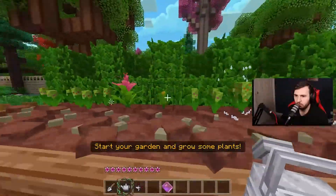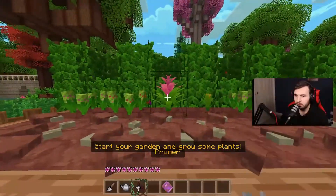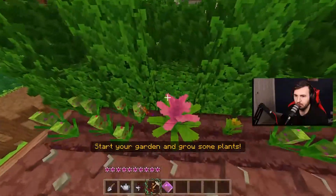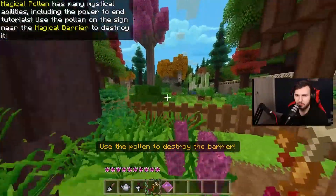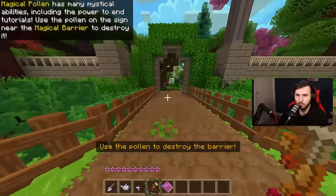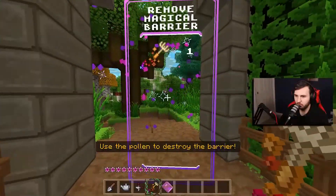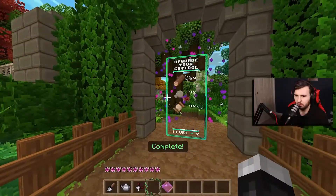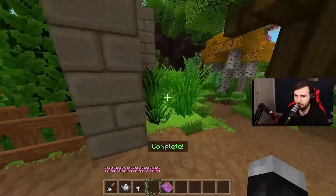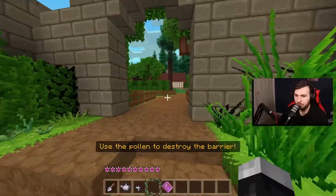Let's water that — this is ready to be grown. We did it! Magical pollen has many mystical abilities, including the power to end tutorials. Use the pollen on the sign near the magical barrier to destroy it.